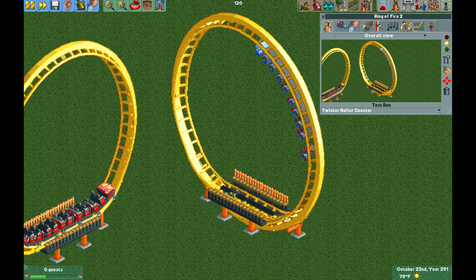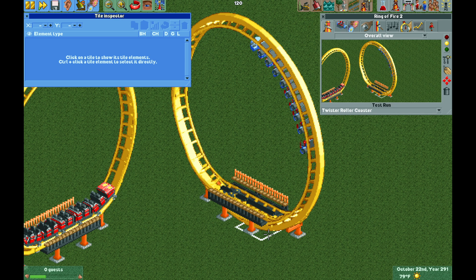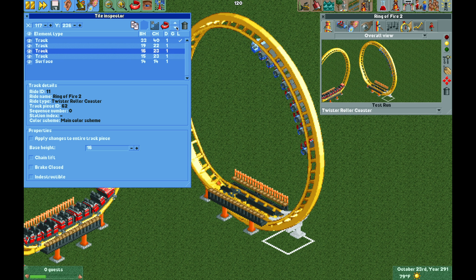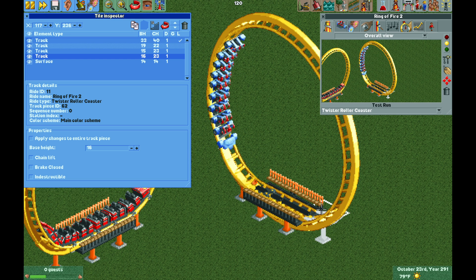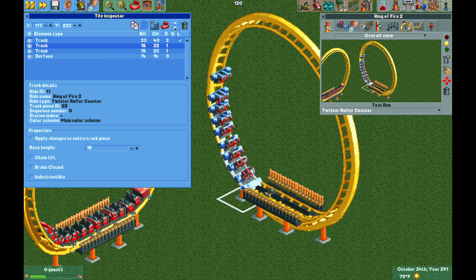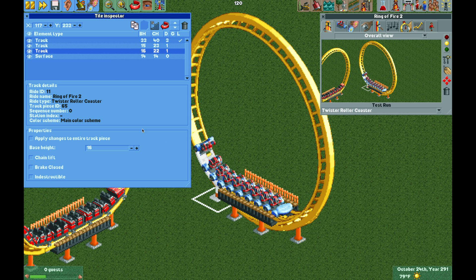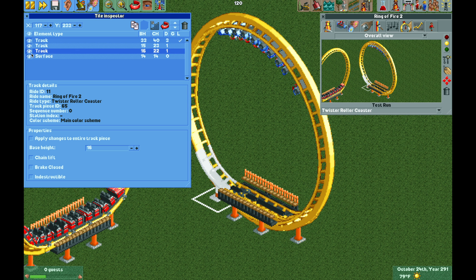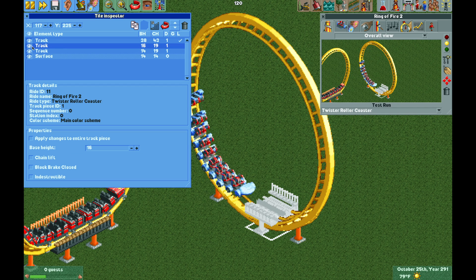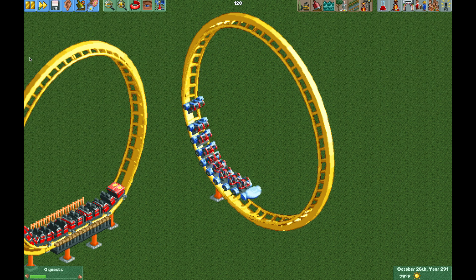The problem is the train is going to follow the perfect circle and never return to the station. So we need to go to the tile inspector and find the bottom track piece — the train will follow the lowest track piece, which we want to be that flat to steep transition. Move it to the bottom position and do the same on the other side, finding that flat to steep and moving it below the other piece of track. Now the train is following the correct path. We can then make this piece invisible, and do the same for the station pieces, so it's going to look a lot nicer even though the train is still following the original track.